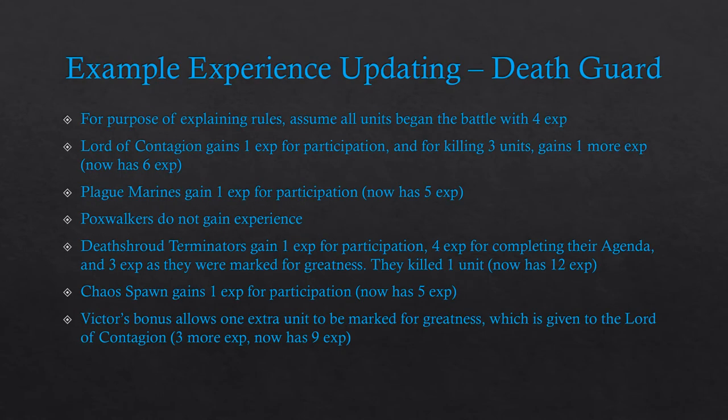We'll now go through the example battle and update experience for each unit, assuming every unit began with 4 experience points for the purpose of explaining battle honours. The Lord of Contagion gains 1 experience point for participation and another for killing three units, bringing them to 6. The Plague Marines gain 1 for participation, bringing them to 5. Pox Walkers don't gain experience. The Death Shroud Terminators gain 1 for participation, 4 for completing their Survivor agenda, and 3 for being marked for greatness, bringing them to 12. They also killed one unit, which will count toward future experience. The Chaos Spawn gained 1 for participation, bringing them to 5.